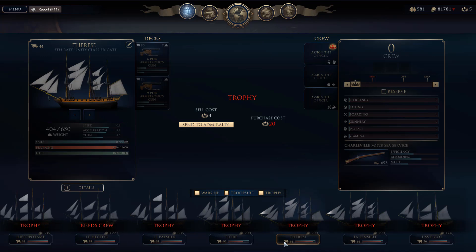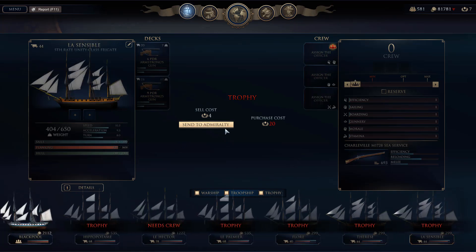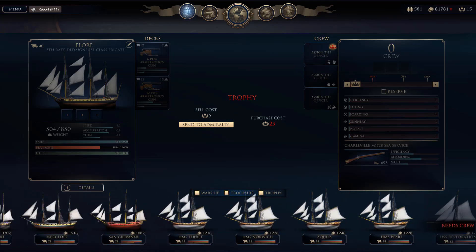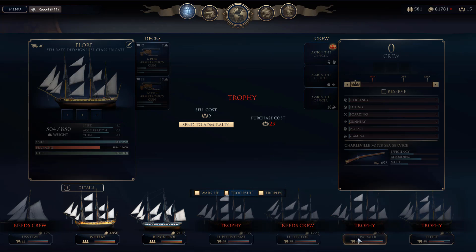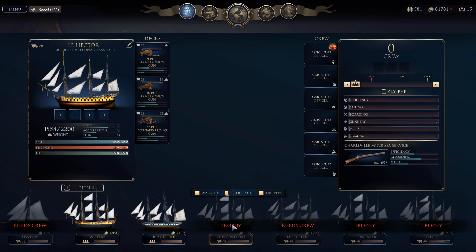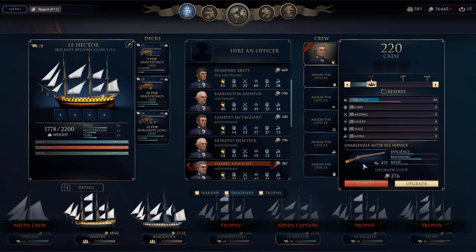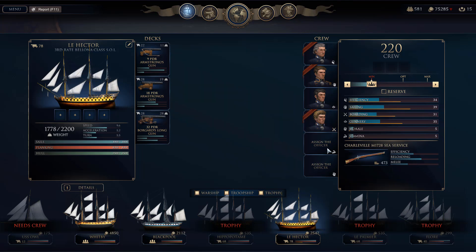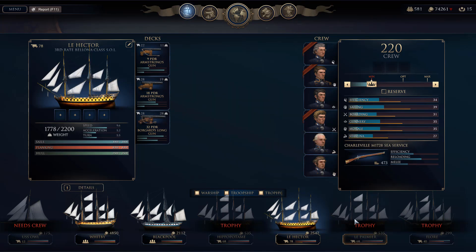Le Palmier is a third rate as well, so we have these two left as ships of the line. The Flora is a fifth rate — interesting. We've got two fifth rates, three fifth rates, and these. Let's send you to the Admiralty, and these two as well. Now we're at 15. I do need smaller ships as well. Let's give a bit of crew to the Hector — they also need a Captain. 60 is pretty good, 52 — I'm just generally picking the highest or close to highest.